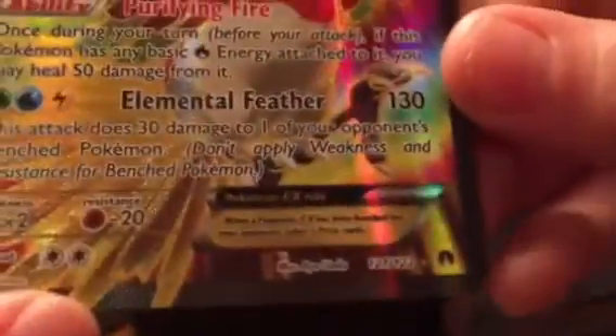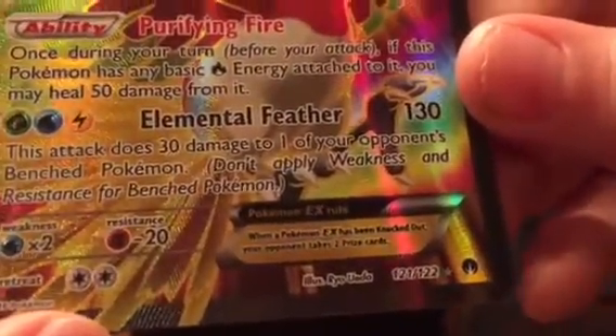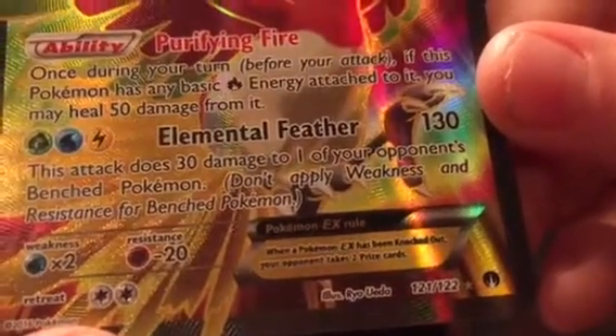You may heal 50 damage from it. Wow, that is pretty cool. It says when a Pokemon EX has been knocked out, your opponent takes two prize cards. This is pretty valuable. I don't think anybody will knock out Ho-Oh since he's the boss.